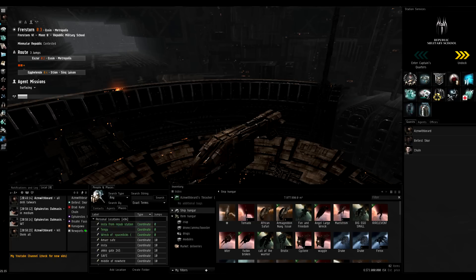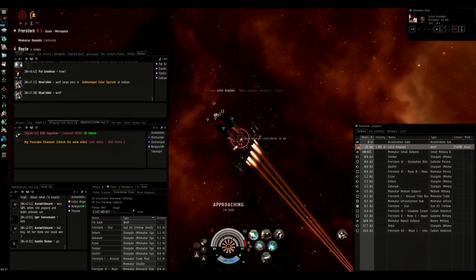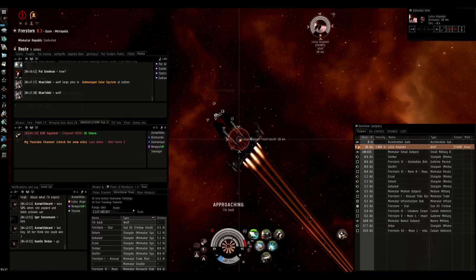artillery wolf. I happened to be in a thrasher at the time that was plated and trimarked, so it wasn't the best ship to use for this. But the way I got the fraps actually pretty much perfectly displayed it, so I wanted to use this over the other pieces I have of slingshotting because it was so perfect. So I'm going to start the video now.